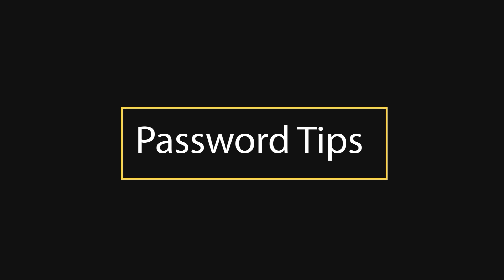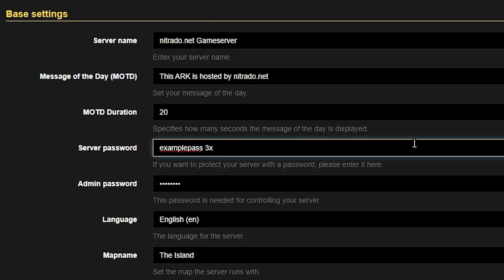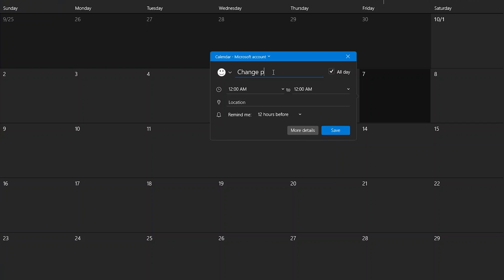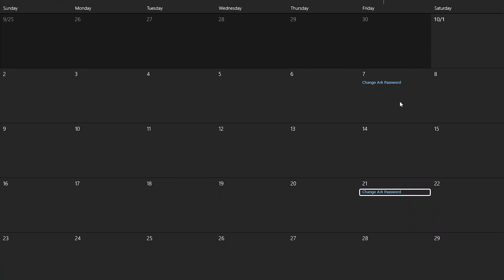Password tips. The first tip I recommend is using exotic and fancy passwords. All I mean by this is using special characters, such as 3s in place of Es or 1s in place of Ls, things of that nature. While they are guessable, they add extra confusion to anybody trying to guess the password because there are so many different options. The next thing I suggest is changing your passwords regularly. It is something that will extra-secure your server so nobody you don't want on the server will appear. I recommend adding a notification in your calendar every couple of weeks just so that you're up to date.